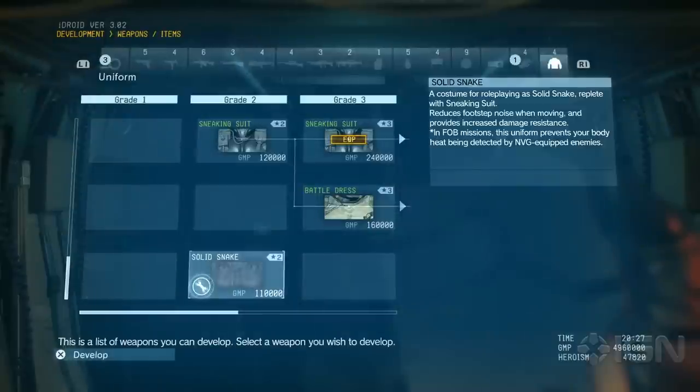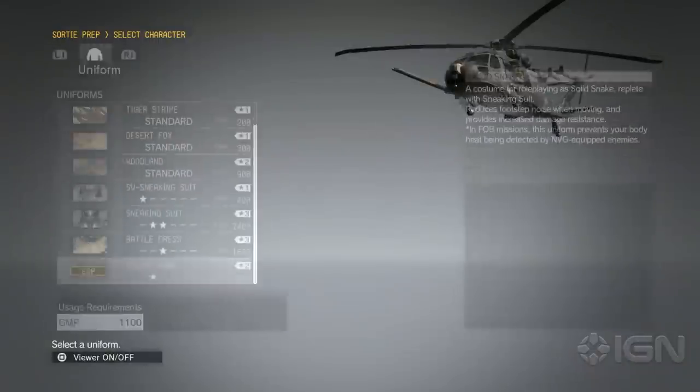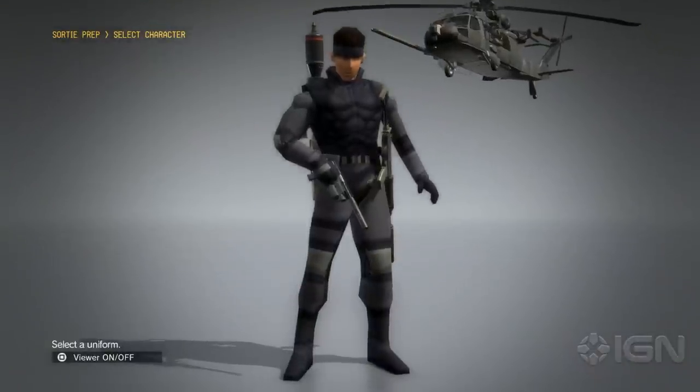If you complete the Deja Vu mission, you'll also get the ability to swap out your suit for Metal Gear Solid 1's low polygon costume, and yeah, this suit will even show up in the cutscenes.